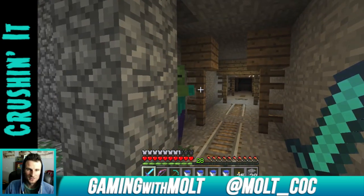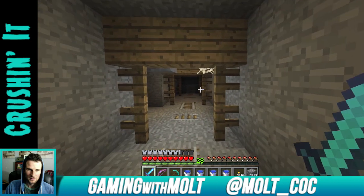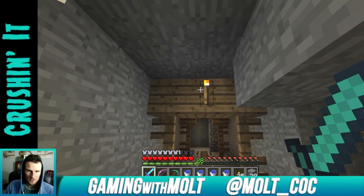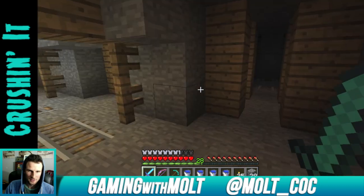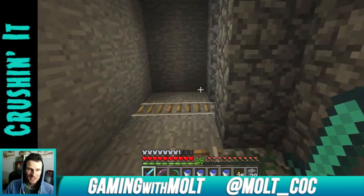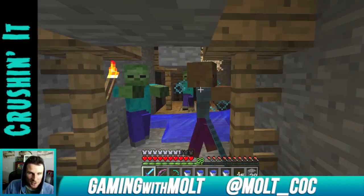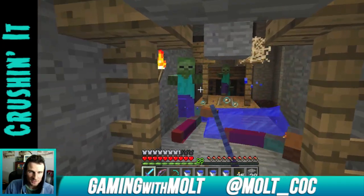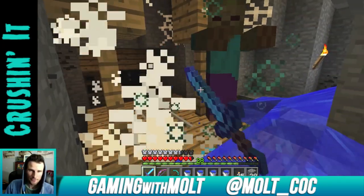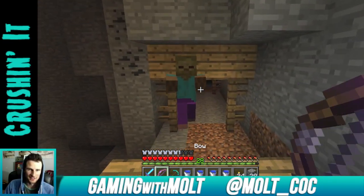I need to light this up real quick. That is awesome — get out of here! Why is this lit up? I didn't put that there. Alright, so now we have two spawners. I don't think I can move them, but is there another one down there too? Where all those guys are coming from — there has to be one down here as well.